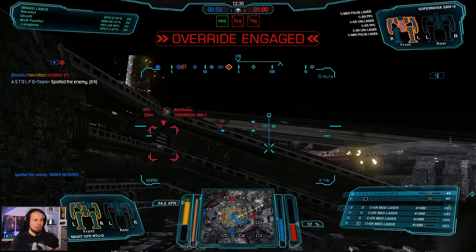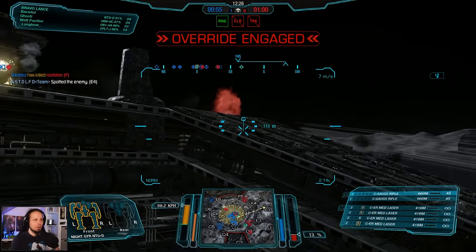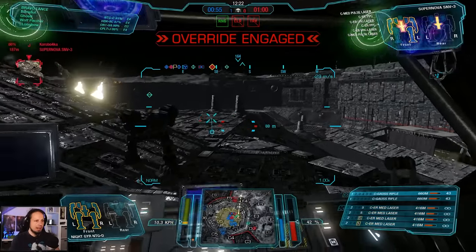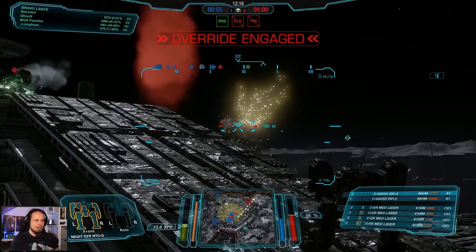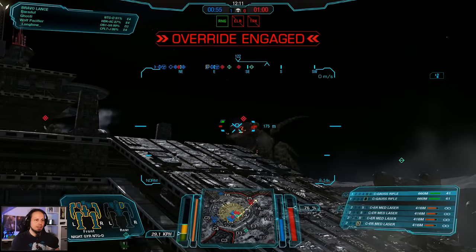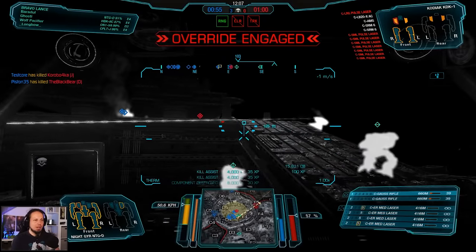Twisting — getting that guy. Here we are on their flank. I'm going for the Supernova. Can we get a headshot? Probably not — it's fine. These guys up there are so busy. I'm getting shot in the arm but that's just a Flea. Component destroyed — perfect. It's a three and zero situation. Their push was very brave, I gotta say.